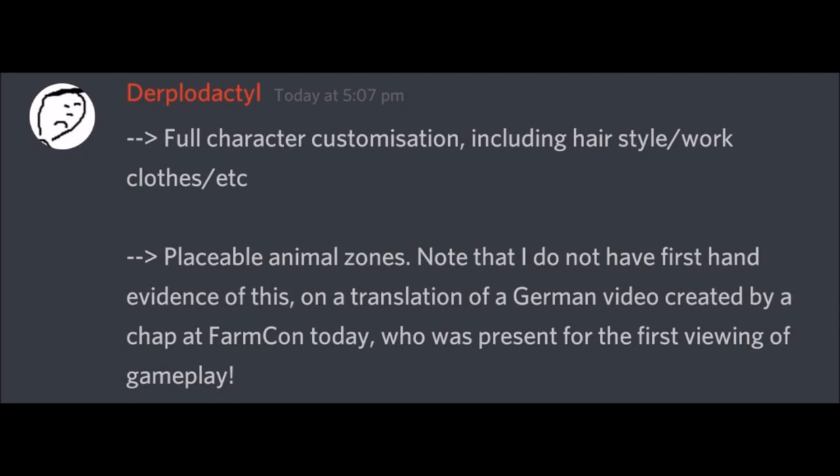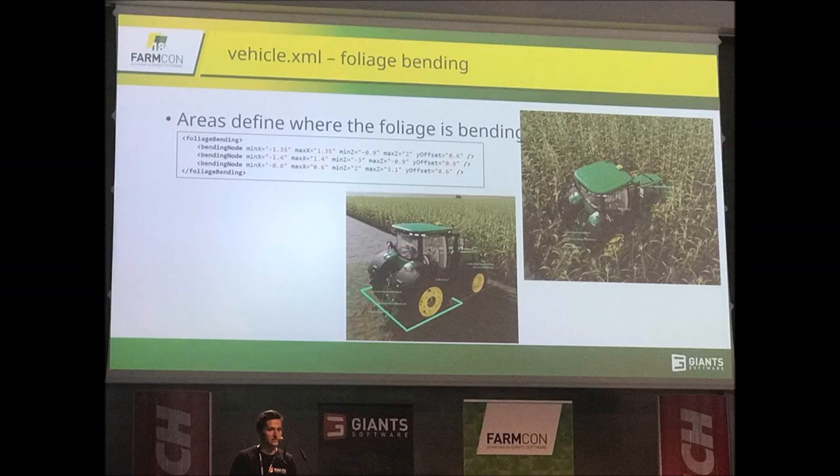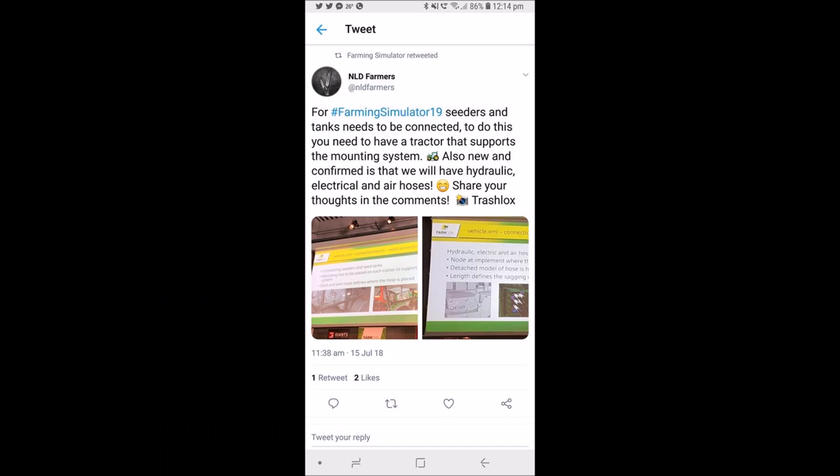Placeable animal zones — see the bottom right there — that is now confirmed as well. So a lot of stuff has been confirmed. This is a picture taken at Farmcon right here showing the foliage bending and ground destruction, which looks really cool. Best pictures I could get — thank you NLD Farmers and the person who took these at Farmcon.